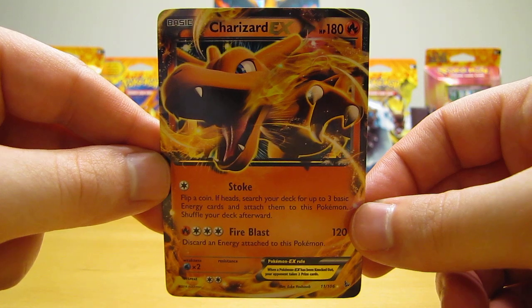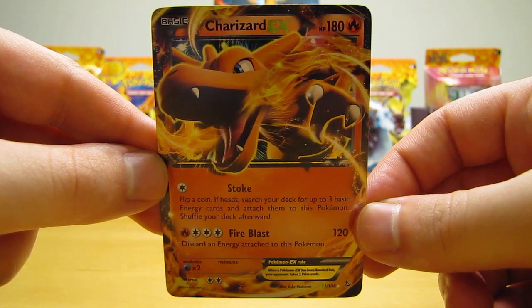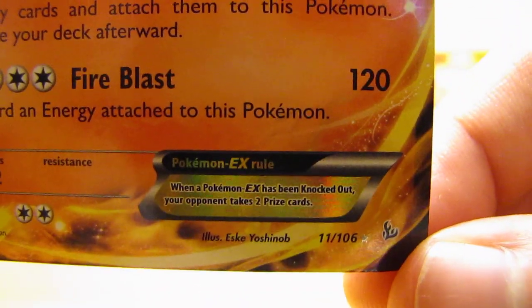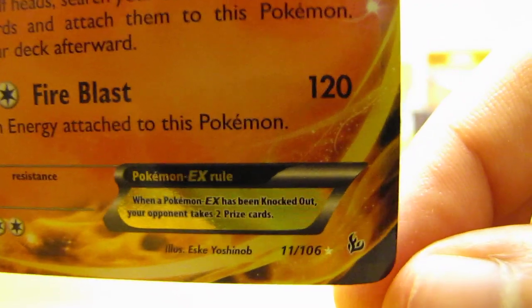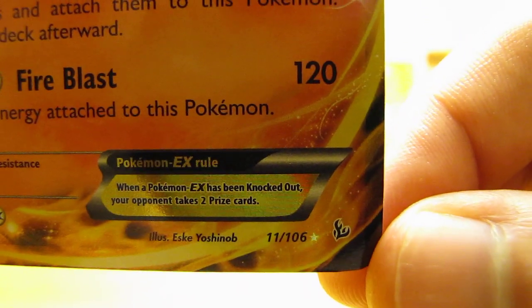There are 109 total cards in this set. If you look at the bottom right-hand corner of a card from the Flashfire set, you'll see that it just says 106 down there. That is because the three Mega EX cards from the set are all secret rare cards. Also down at the bottom right, there is the set symbol for Flashfire.